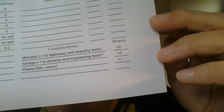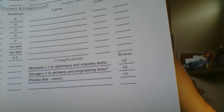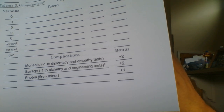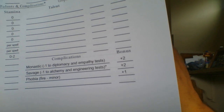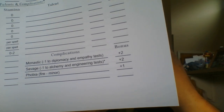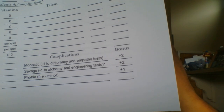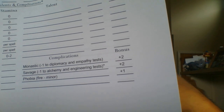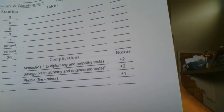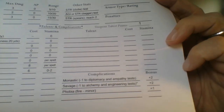His complications: he has a phobia — a minor phobia of fire. He's also minus one to tests involving engineering or alchemy, kind of more advanced stuff. And he's Monastic, meaning he spent a lot of time by himself — almost like a hermit or a very small enclave of people. That gives him minus one to diplomacy, etiquette, and that kind of test. You can only have up to five points worth of complications maximum — I think Kadim had four, but you don't have to max out at five.